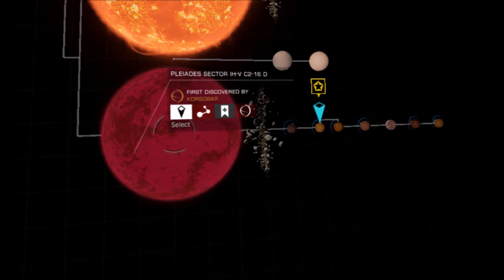Firstly, you will need to be in the Poliades Sector, India Hotel-Victor, C2-16 — that's where the current combat community goal is. Head to the D2 World; this is the one with the PRE and TII research bases.